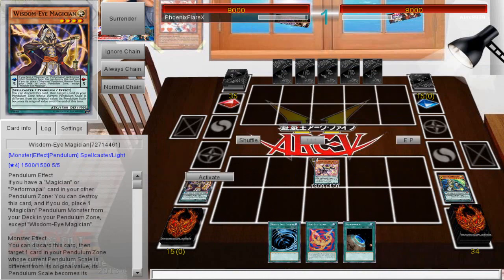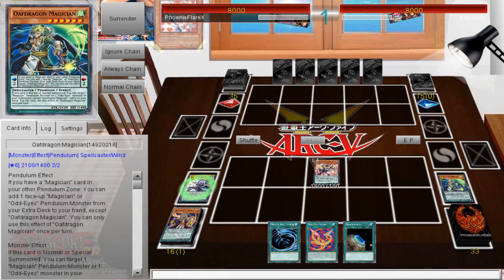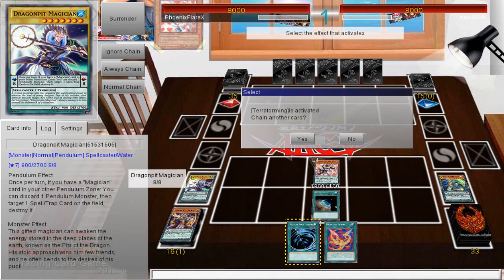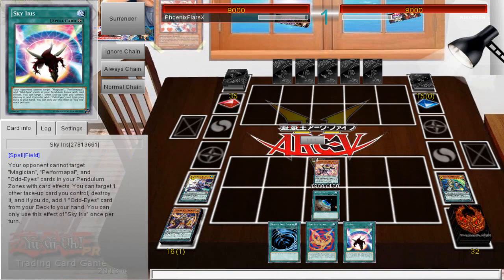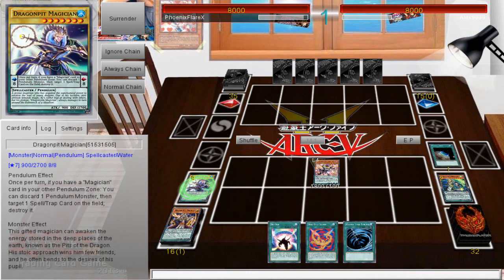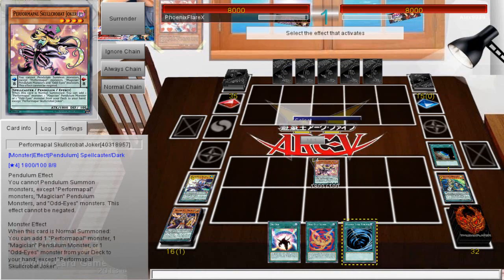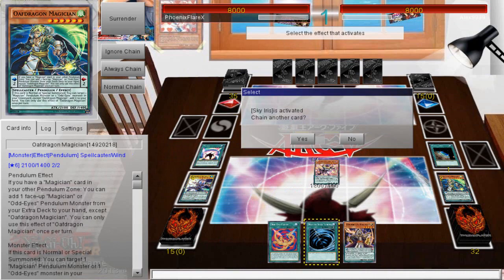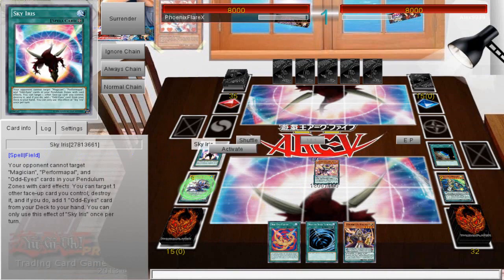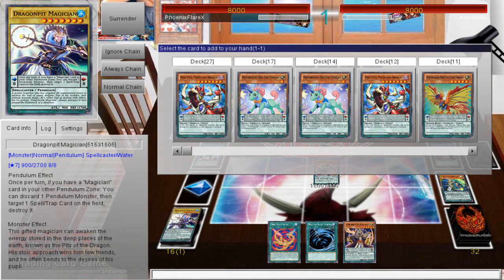So we'll activate these. Wisdom Eye is going to be 100% free, putting a Dragon Pit into the other scale. This could add back Wisdom Eye if I wanted to, or I can use Sky Iris to pop the Dragon Pit and put it in my Extra Deck, then use Oath Dragon to add back the Wisdom Eye, giving me another free level 7. So yes, I'm going to do this — activate this to circulate free cards. Having Sky Iris just makes it more of a plus. If there were more copies of Oath Dragon in this deck, I'd probably pop it, but Dragon Pit is a defensive line at 2700 defense.